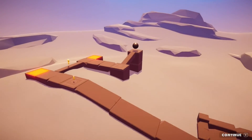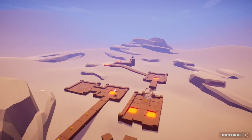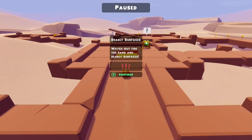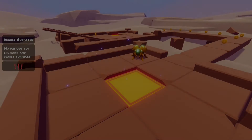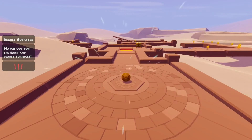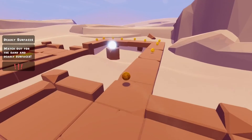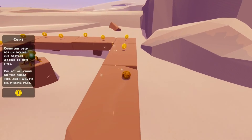You've got to really control that momentum or else you are going to have a bad time. I'm going to guess these orange squares are bad — yes, it killed me. But that's fine because you pretty much have infinite lives. There we go. Coins. Hub portals — so it's like unlocking new levels.